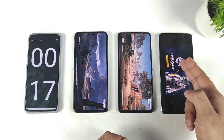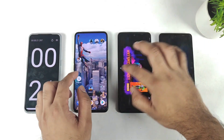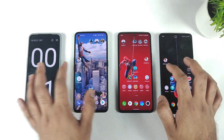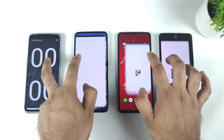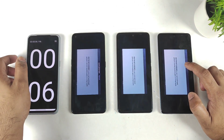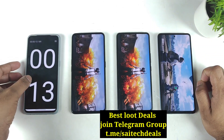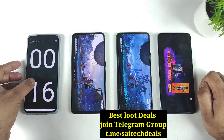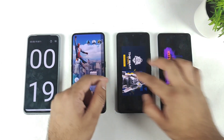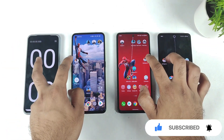iQoo 9 SE with Snapdragon 888 first, iQoo 7 next, and Realme GT Neo 2 next — you can clearly see the difference. Now let's clear everything from the background. All apps are completely cleared. Let's start the test. Focus on the time: iQoo 9 SE is very fast at around 12-13 seconds, then 15 seconds, then 18-19 seconds for the other two smartphones.